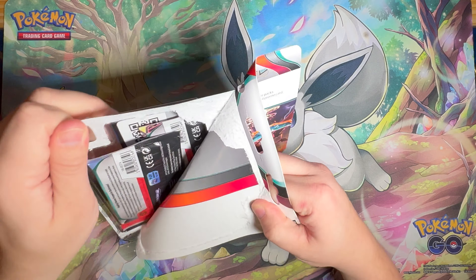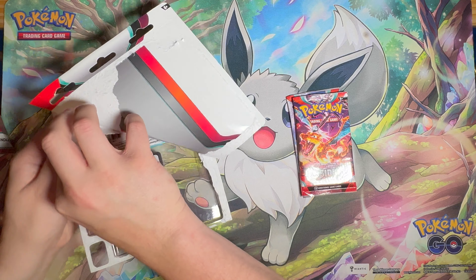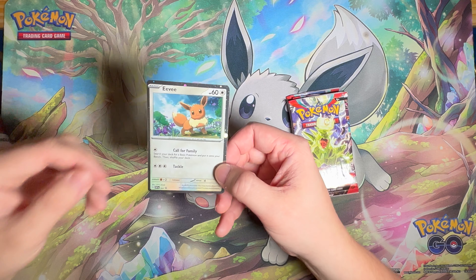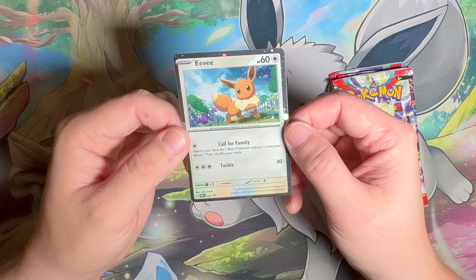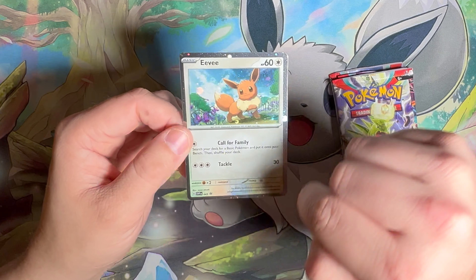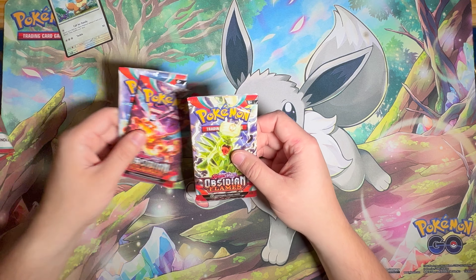First off we'll do the three-pack blister. I just picked this up the other day — the reason was for the Eevee card. We love Eevee in this house. Look at that — the little bubbles. I love the promo cards and the holo that they have on them. I love that promo cards now have the holo that goes all the way around. That's a wonderful addition. So we have the three packs here.